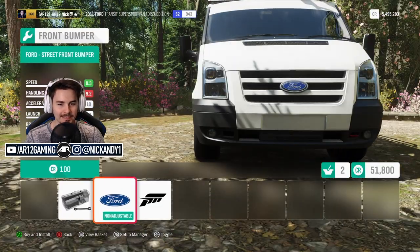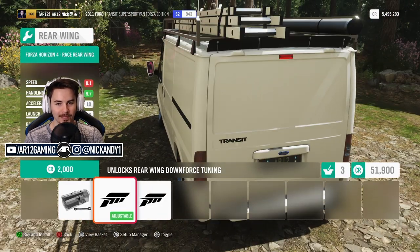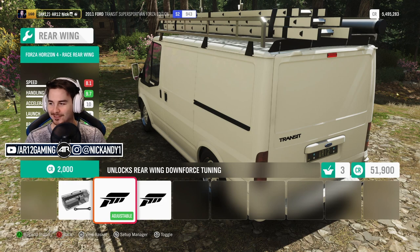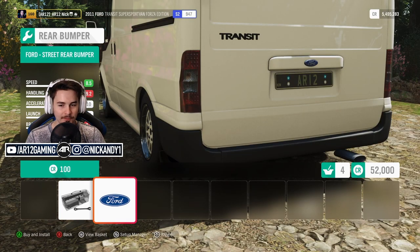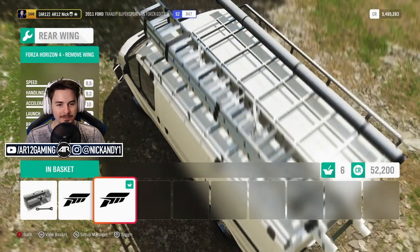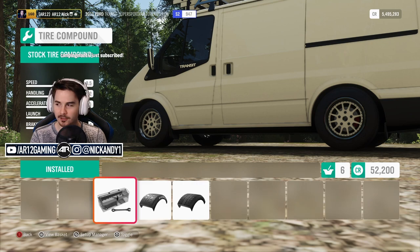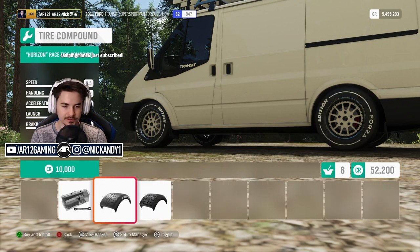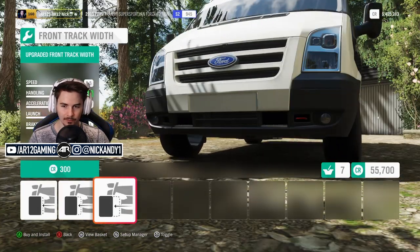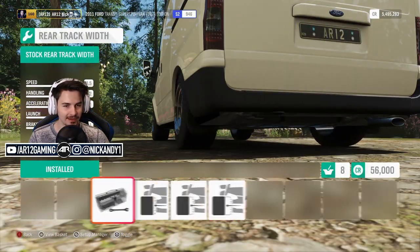Seriously, we can make it look like a normal work van instead of like a super sport van. I don't think that wing would work — look at all of this stuff in the way, and you're telling me that wing is that effective? Nah. Change out the rear bumper as well. We want to make this thing look as normal as possible. Because it's a Forza edition, it gets those same tire letters that the Lambo did — that's pretty dope. You can also toss on some rally tires. Give it some tire offset, bring those tires out a bit. That actually looks pretty dope.